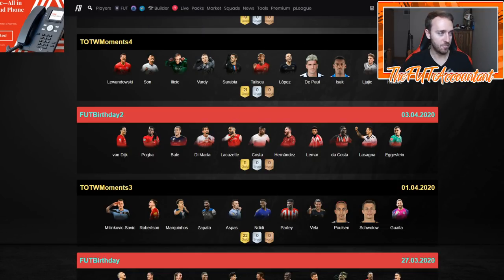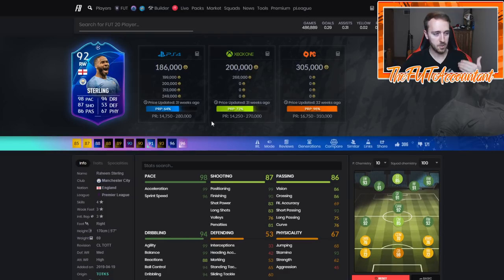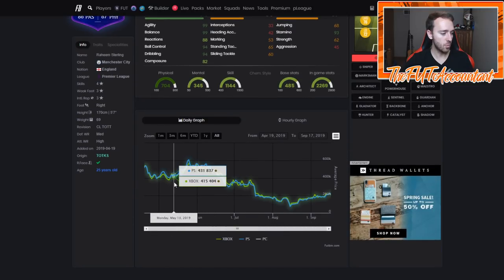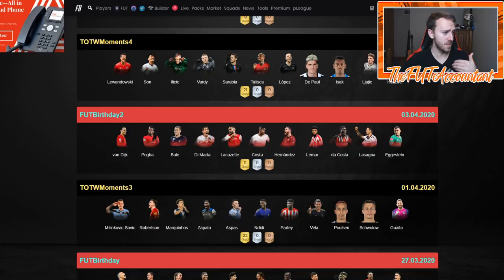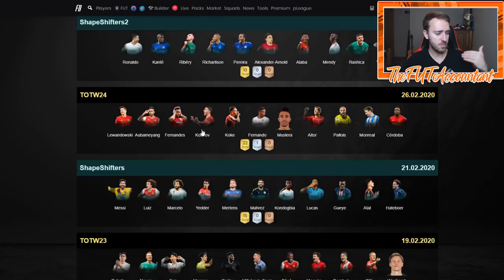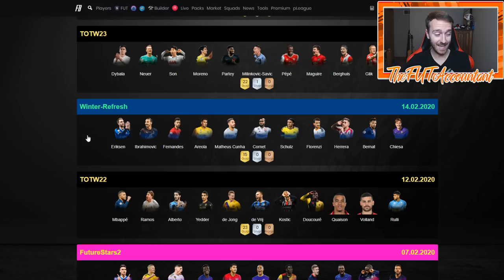I want to talk about this scenario — why did some of these cards last year, very popular out-of-packs meta cards that people used, why did they boom during Team of the Season? And also, when can you still buy some of these cards this year — the FIFA 20 FUT Birthday cards, Shapeshifters, Winter Refresh, and Future Stars. We're basically talking about all of these out-of-pack special cards, the investment opportunity, the potential to rise in price, when to buy and when to sell.